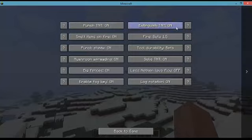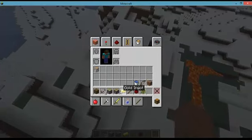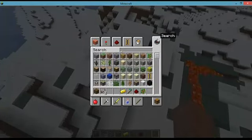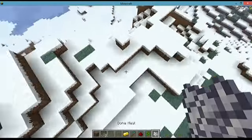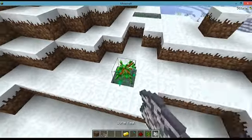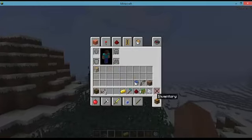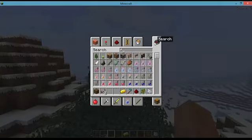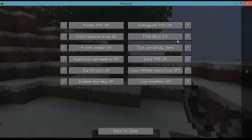Fire is a nice feature and I like it very much. We also have bone meal and oak sapling. Now that we have our fire set up, let's look at how it works in alpha.